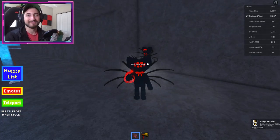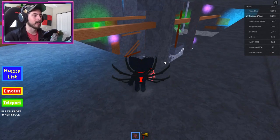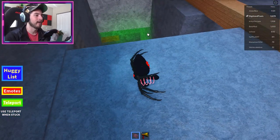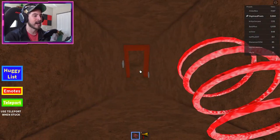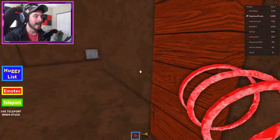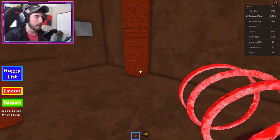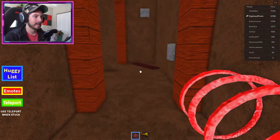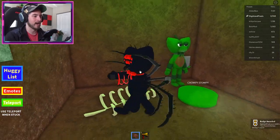You found Chompy Stompy! From the Widow Huggy location, drop down and go into the mine shaft. Walk inside and do a little maze: go left, then right, keep going forward, then take a left, then a right, and keep going forward — and there is Chompy Stompy!